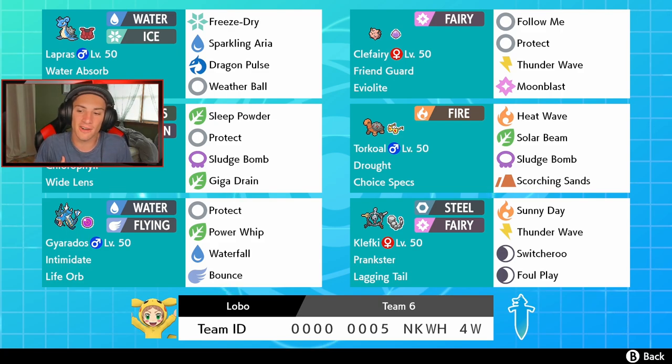In the final spot we got Klefki — Prankster ability, Lagging Tail as its item, so it's going to slow itself down but we have Switcheroo as one of our moves so we can give it off to somebody else and take their item. This thing also has Sunny Day to change up weather, Thunder Wave, and Foul Play. If you know anything about Thunder Wave from my last video — our paralysis luck was insane, we hit somebody like nine times in one game. Rental code is at the bottom of the screen, let's get into this Klefki team.